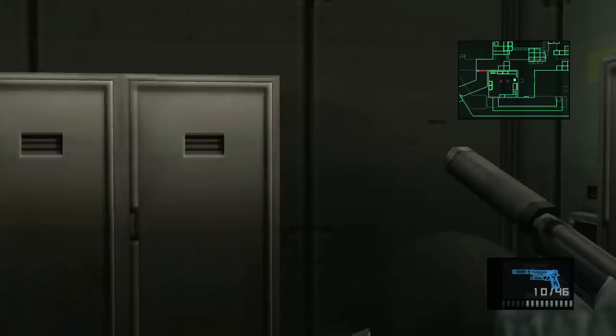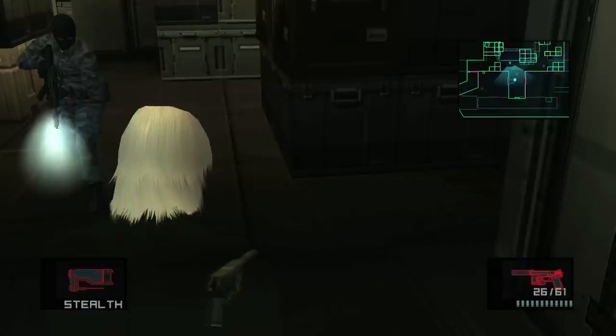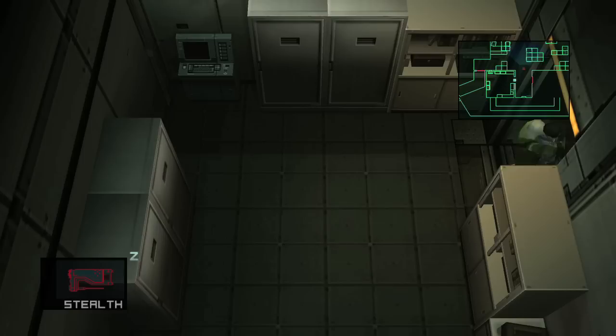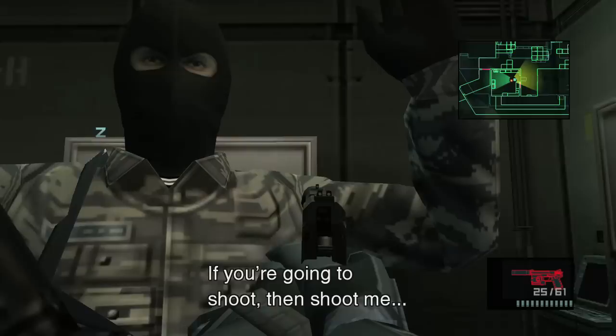The next guy you want to leave outside the door — he's going to be wandering the middle area. Chokehold him and bring him in. I believe this guy requires lethal, but it doesn't matter anymore because we have the SOCOM suppressor, and that makes our job way easier. Grab him, shoot out his radio, and I'm going to get the tag — yep, he requires lethal, so I shot an arm out and got my next dog tag.